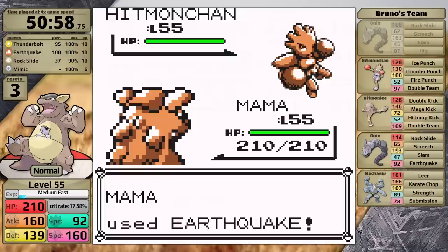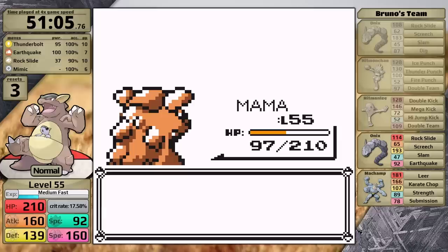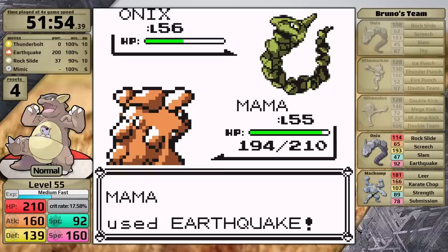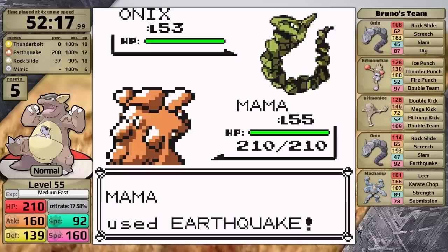That brings us to Bruno — the trainer that very rarely causes resets. While Kangaskhan is a normal type and Bruno is a fighting type specialist, on the Hitmonlee I don't knock it out in a single hit, it goes for High Jump Kick and does more than half. At least I one-shot the Onix with Earthquake. All that's left is Machamp — I go for Earthquake, it does about a third, then Bruno uses an X Defend, Machamp goes for Submission, and Kangaskhan goes down. In the third battle, the Hitmonchan Ice Punches me, which freezes Kangaskhan. However, this is not an instant loss — I can fish for Hitmonchan to use Fire Punch, and when it does, it defrosts me. Still, it chips away at me and I make it back to Machamp but I'm not very hopeful. I get a critical hit Earthquake doing more than half, Bruno uses an X Defend, I get another Earthquake in — it doesn't get the knockout, Machamp uses Strength, and Kangaskhan goes down for a third time.